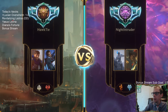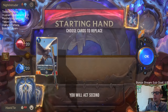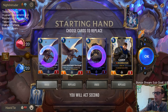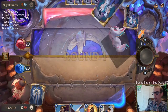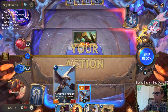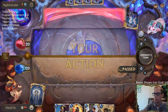All right, on to Gangplank and Sejuani — lots of Bilgewater running around these days. I like all four of these cards quite a bit. The only problem with double Fleet Feather Tracker is Make It Rain, so I'm going to mulligan one Tracker and also mulligan the six-drop. I don't really want to keep two very expensive cards in my opener.